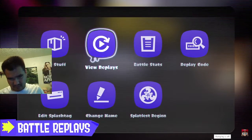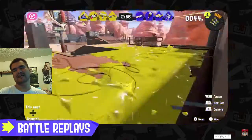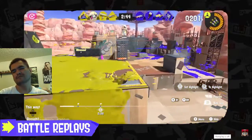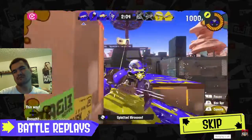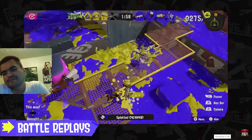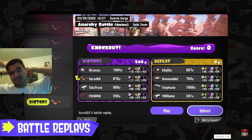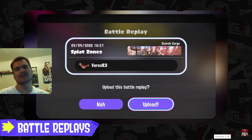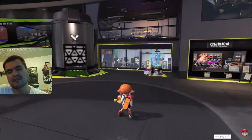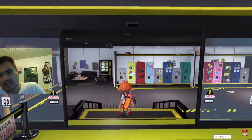This is where you can view battle replays. It appears you can fast forward, skip to a certain part, or even swap to another player's view. Not only can you rewatch battles as many times as you'd like, there's even a share feature. Next, we'll discuss the locker room — a space within the lobby.